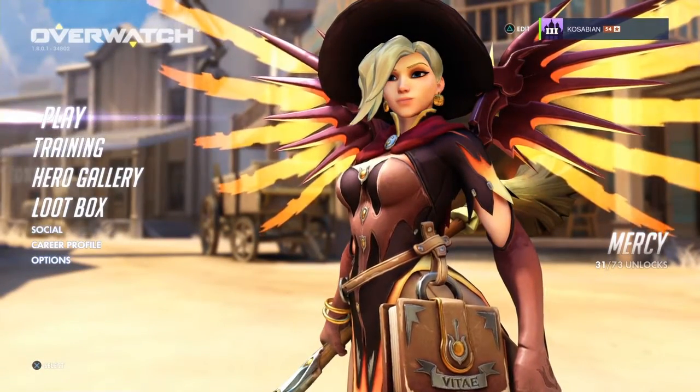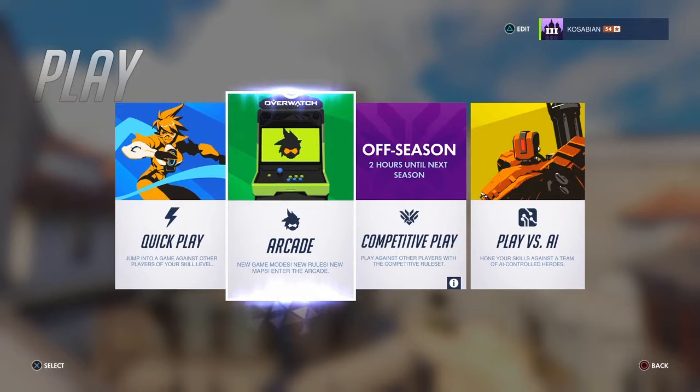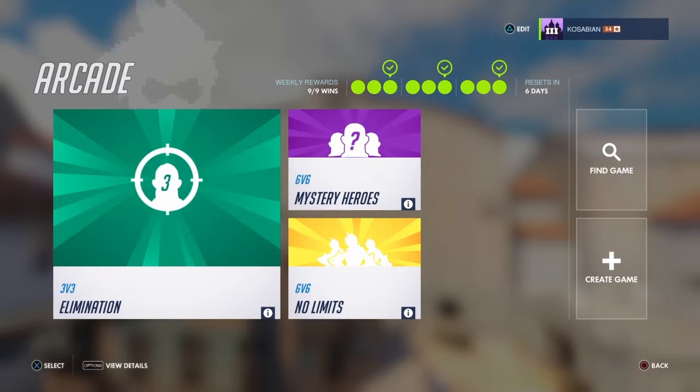I don't think there's any new skins — I'm pretty sure there's not. What we're here for is... where's the custom game? This is new — find game, create game. Oh, this must be the server browser.